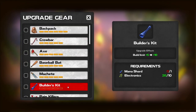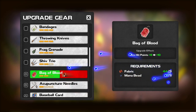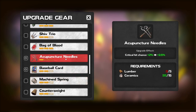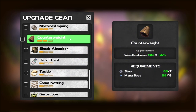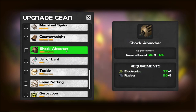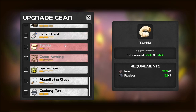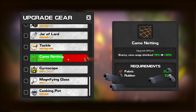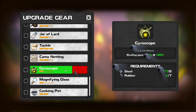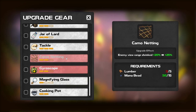So let's upgrade our gear. We can go down here. I haven't found anything yet like that. Okay, so we're good for the bag of blood - we'll just take that off now. I'm going to need some lumber. What else can we do? We're going to need some Mana Shards - I haven't seen Mana Shards yet. We're good for the tackle. Camo netting. We need some lumber and a gyroscope. I haven't seen titanium yet, I haven't come across that. We're going to need some more rubber and lumber - that's what we're going to need.